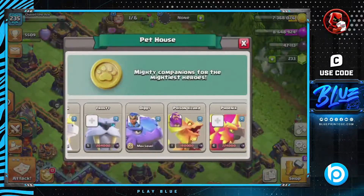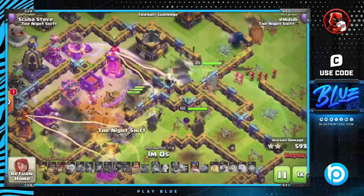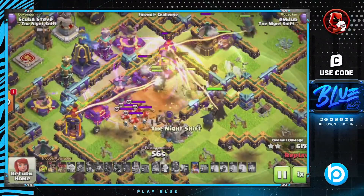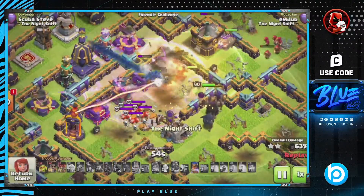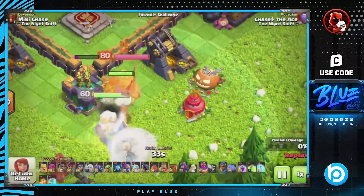The Poison Lizard is the 7th pet unlocked, only at Town Hall 15 though. The Lizard attacks and moves really fast with a 3.5 tile range. What makes the Poison Lizard special is when it attacks, it gives off a poison effect to enemy troops and heroes.